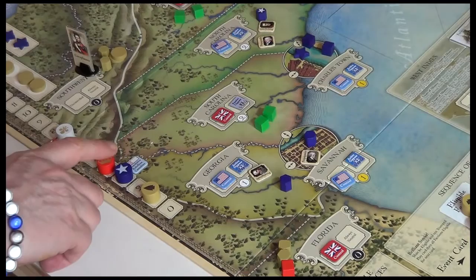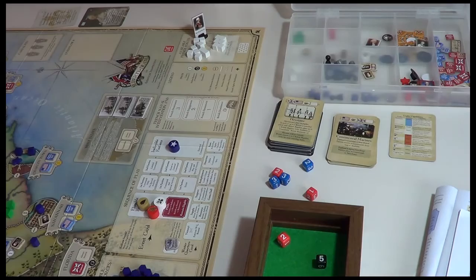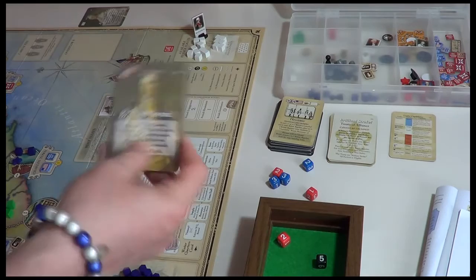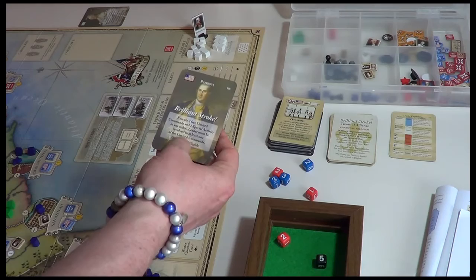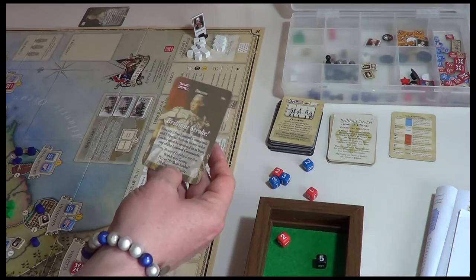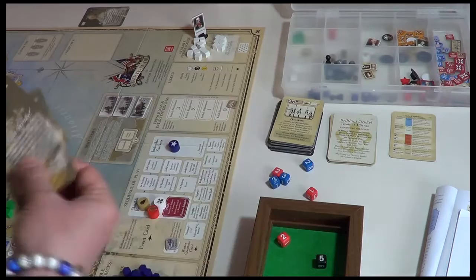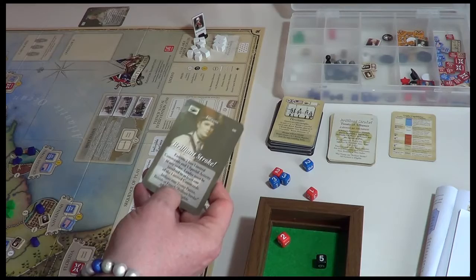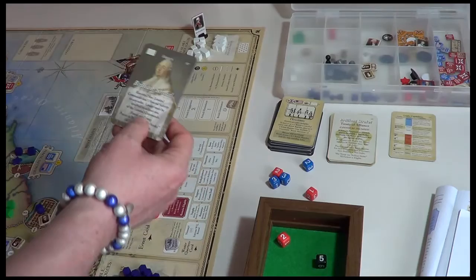Before the Indians can play Continental Marines, the French play their Brilliant Stroke, which trumps any event in play. For the Patriots, it executes two free limited commands and one special activity in any order — leaders must be involved in at least one. The British have the same thing and may trump the Patriot Brilliant Stroke. So if the Patriots play theirs, we can play ours on top and say no. The Indians trump everyone with theirs, and the French trump the Patriots or the British.